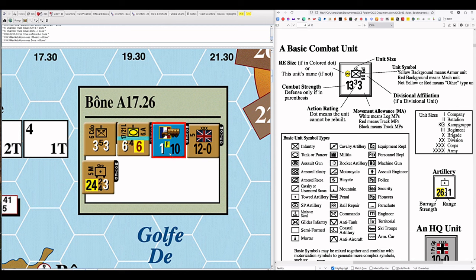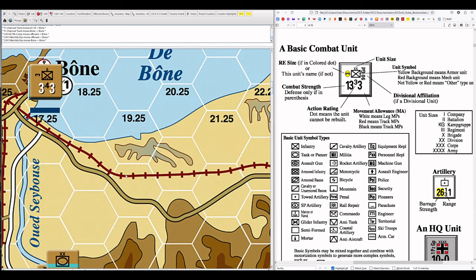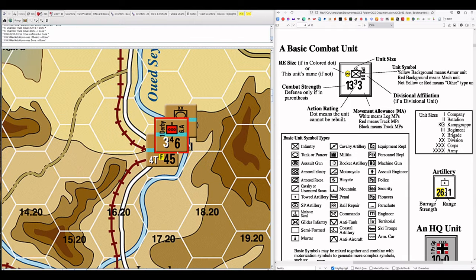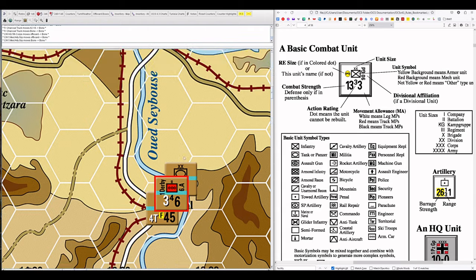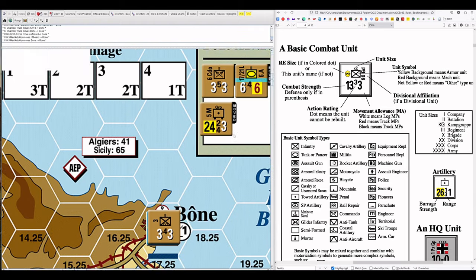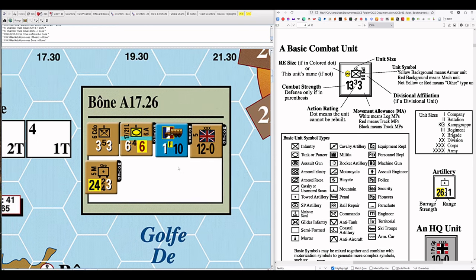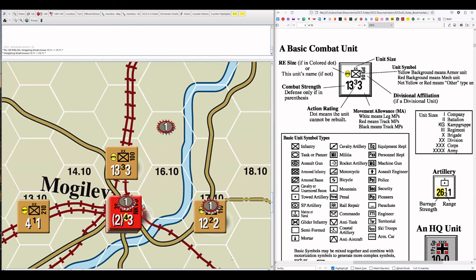Combat units can also move with truck movement points — the Derbyshire armored car battalion has a black movement number, moving on wheels. The very next topic after combat units will be movement, so keep in mind: white is leg movement points, red is track, black is truck. Truck movement points have a great deal of functionality spread across many chapters of the manual. Going clockwise around the unit, the next number is the action rating.